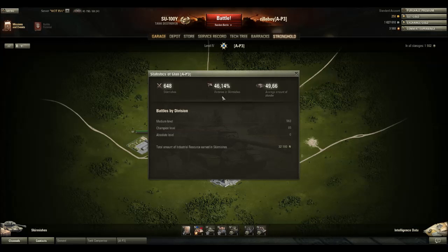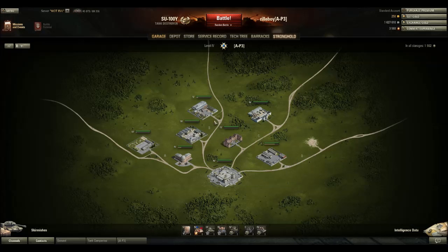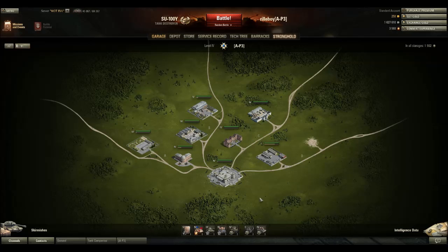In the statistics you can see our clan has an average of 46% wins. We have done 648 skirmishes, with an amount of plunder around 50. So we have more defeats than victories, but nearly half the total plunder — which means we are doing quite good and even. We should have had a higher victory percentage, but still, we're doing good. These are all the members in our clan.